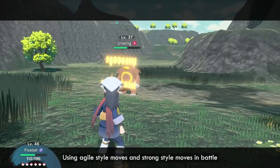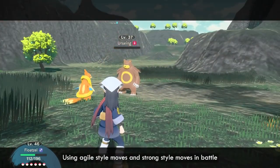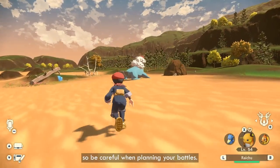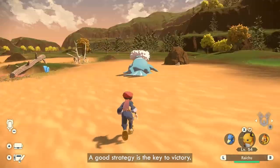Using Agile Style moves and Strong Style moves in battle causes your Pokémon's attacks to use more PP, so be careful when planning your battles. A good strategy is the key to victory.